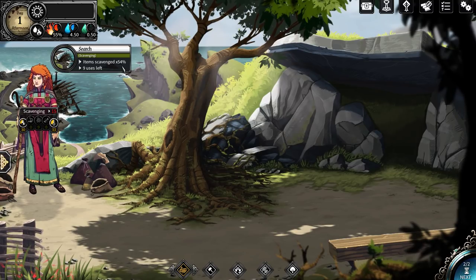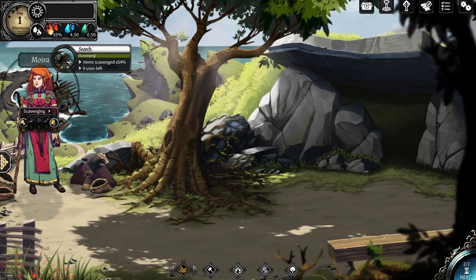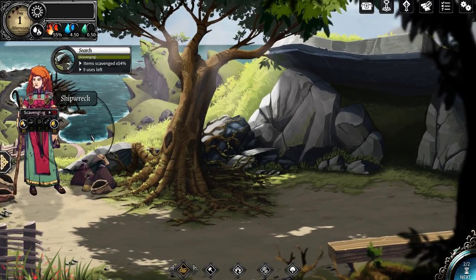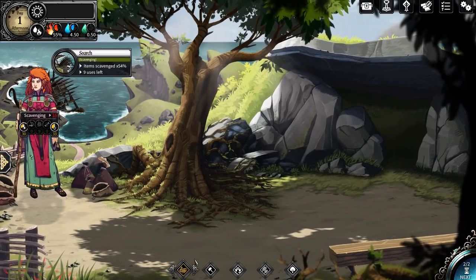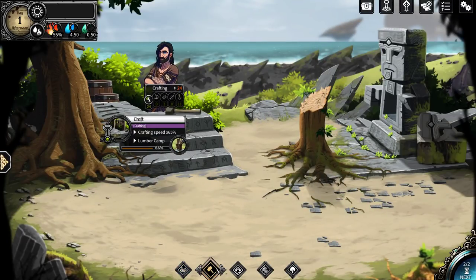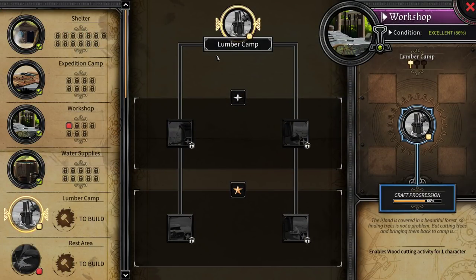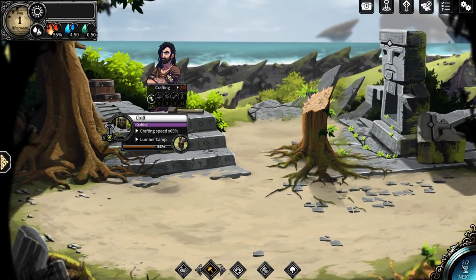Items scavenged 54%, nine uses left — so we can get supplies scavenging nine more times from this. Interesting. As far as crafting goes, craft progression is 66% — time just needs to pass for this. Let's go ahead and go next.